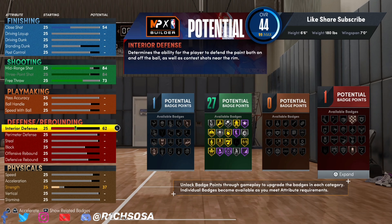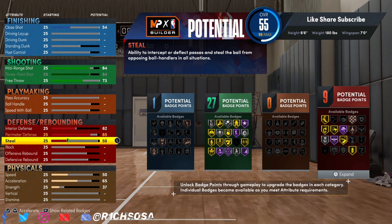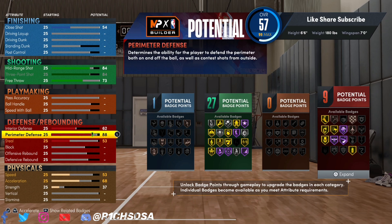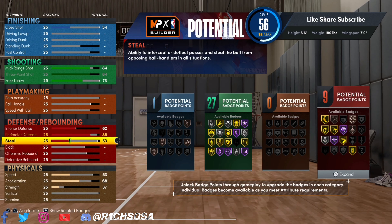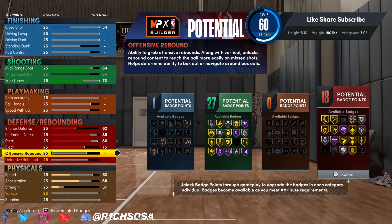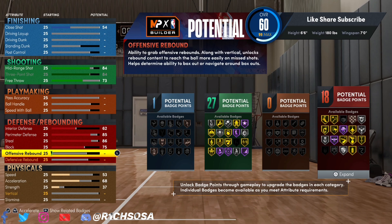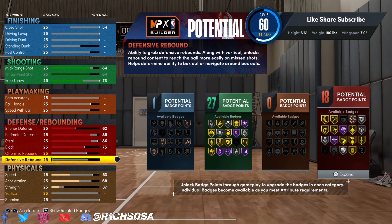Out of all three builds, this one is the most strict when maintaining certain attributes to keep the same build name. For the defensive end: 62 interior defense, 85 perimeter defense, 86 steal, and 75 block — very solid especially once you add the takeover boost. Badges will also help with getting certain animations.